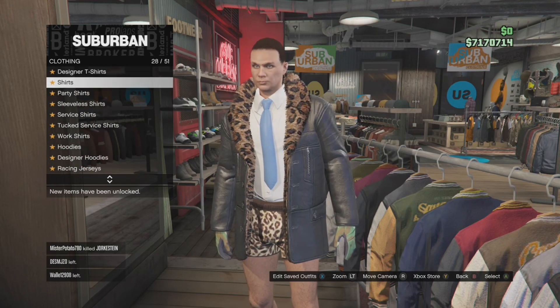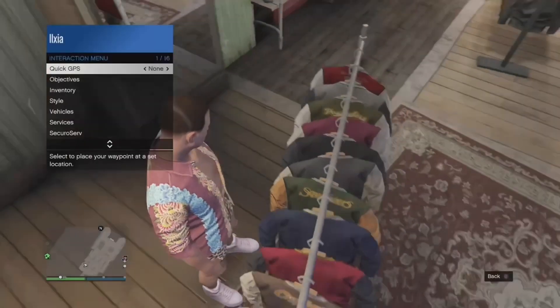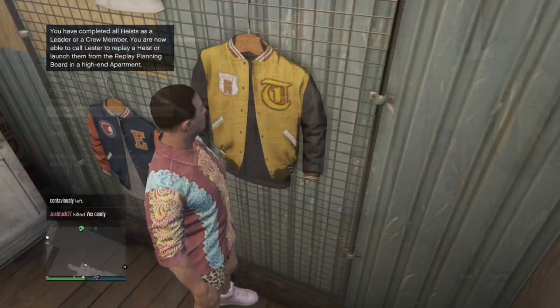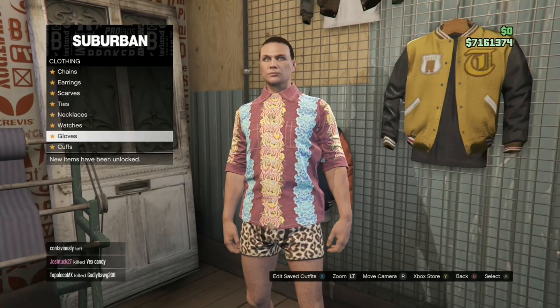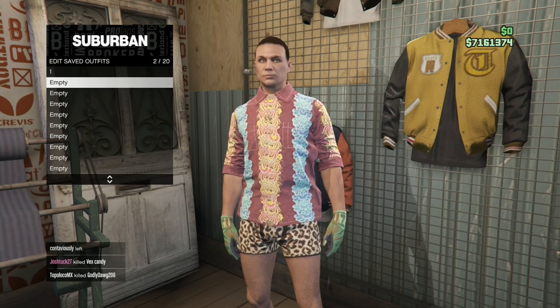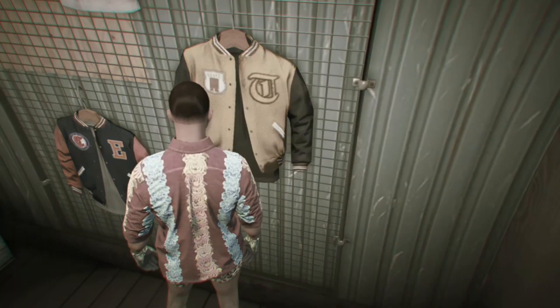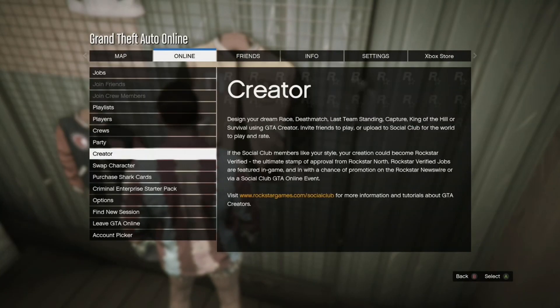Then change tops — go to party shirts and put on the burgundy garland shirt. You'll see it's open, so go to style, all the way down to jacket, and put it on closed. It's going to take your gloves off, so put the light woodling gloves back on. Once you do that, save the outfit on your second slot.